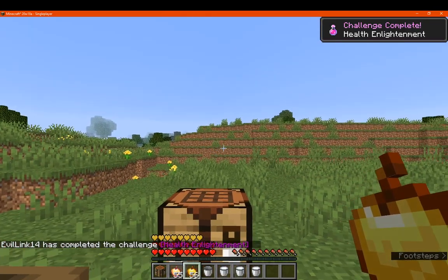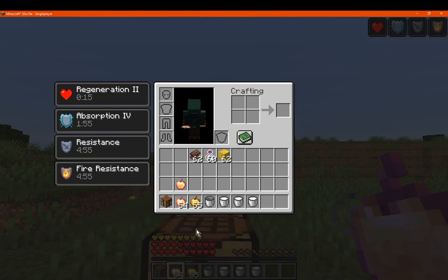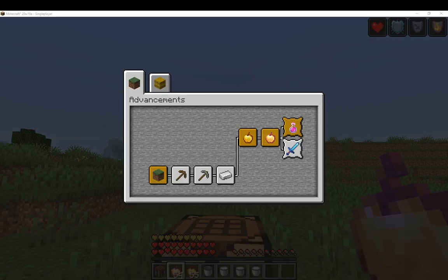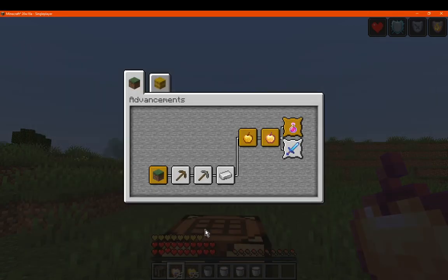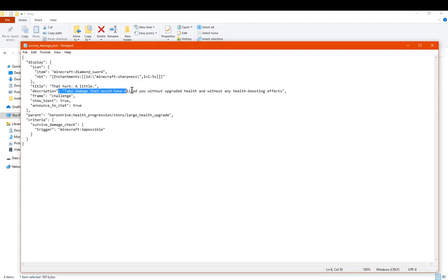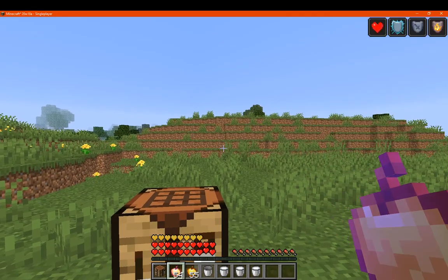We've now hit the milestone of the highest amount of health we can get, which is of course double — 20 hearts compared to 10, so 40 health over 20. There are additional advancements for that as well. You could look through the files to see what other advancements you can encounter, but for the most part I think it's pretty much just that: upgrading the first time, upgrading with enchanted or regular apples, full health of both apples, the survive damage one — take damage that would have killed you — and upgraded apples. That's probably it. You get the advancement after getting the enchanted golden apple, and the survival check of the taking-damage one.